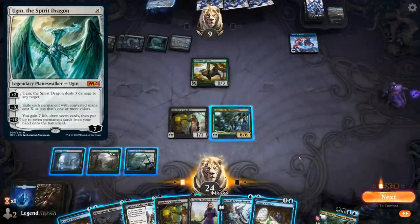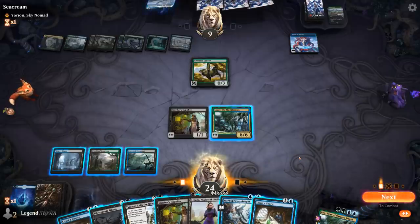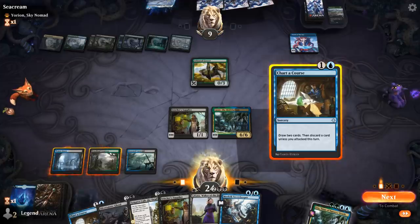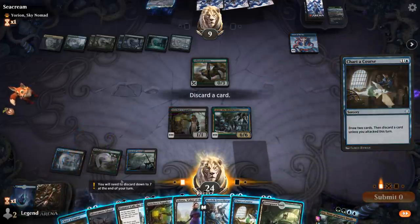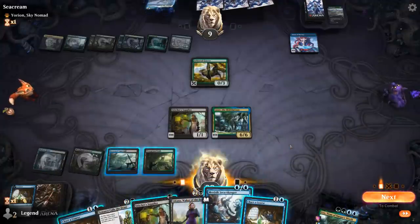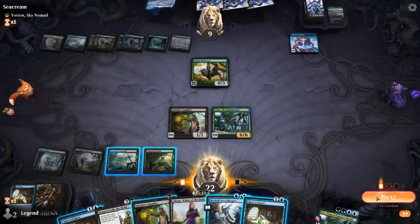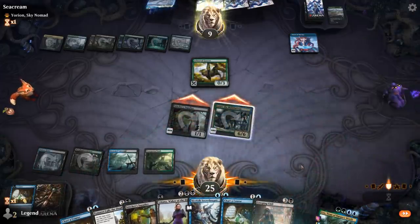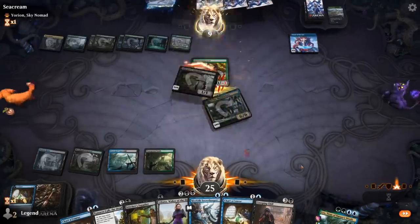That could be problematic. This could be a spot where we want to Chart a Course, discarding a Silver Smote Ghoul, and then if I draw land I could Chart a Course again. Or I could play Supplier and Secret Keeper to put more stuff in the graveyard. Could also just play Tymaret Calls the Dead. I think I want to start by Chart a Coursing so I can discard the Ghoul. Then I'll Supplier plus mill myself with the Secret Keeper. Sadly drew the Creeping Chill, so I was better off milling myself first.